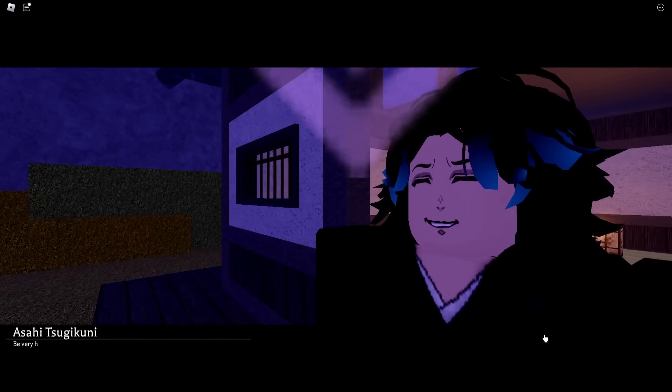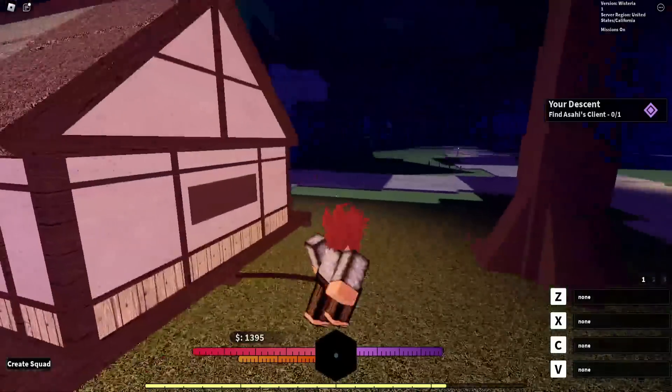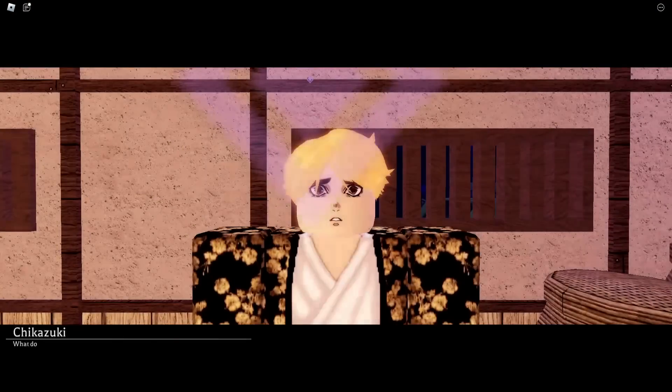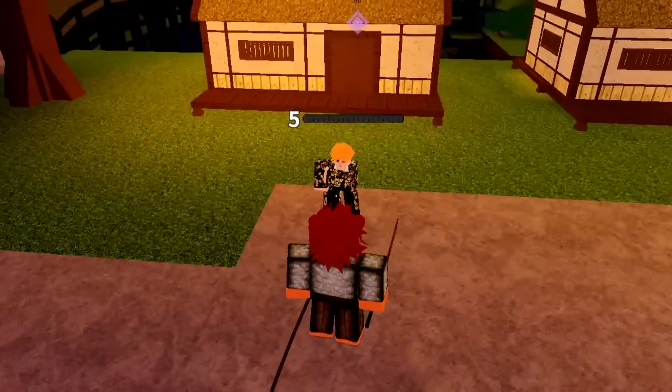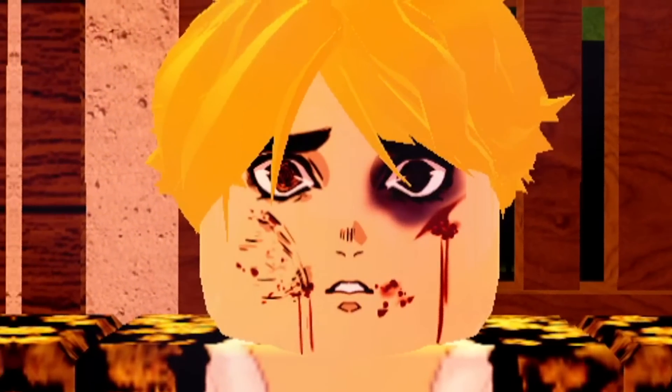Pretty much once you arrive at the next location, you will meet this guy and he will tell you to do the next task. This next task is where all the horror begins. After that, we're just gonna talk to this guy - he's called Chikazuki. This guy will attempt to beat the crap out of you, so you just have to beat him back instead, and yeah, I gave him that big black hit right there.